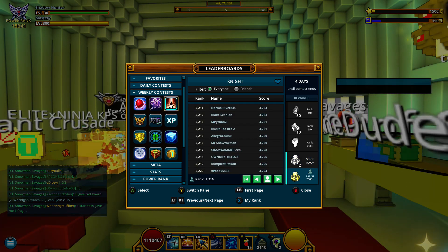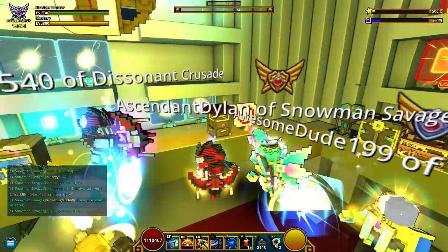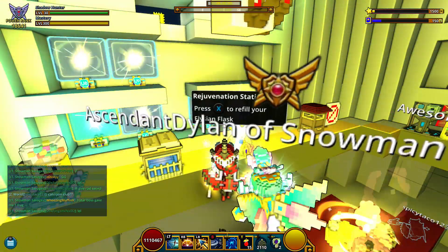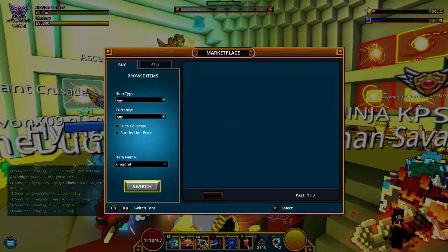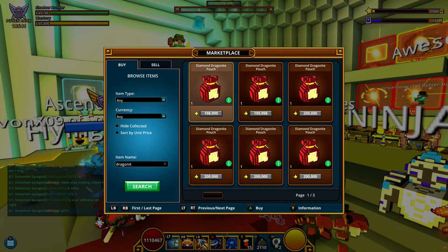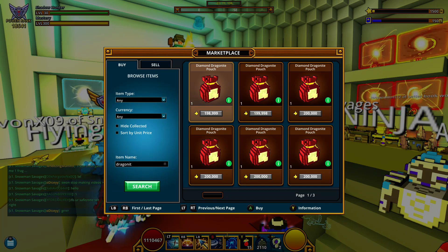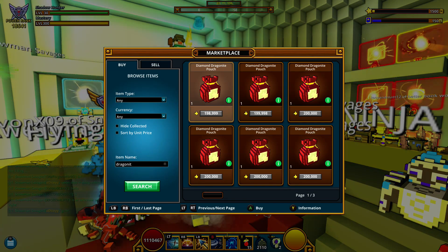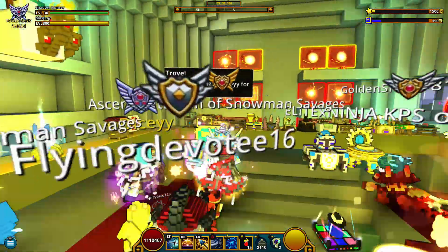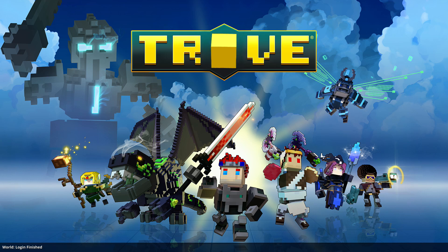I have classes I'm not going to play so I'll put lower gems on them just to have total power rank, so I can get more Diamond Dragonite per day. If you have flux, you can buy Dragonite pouches - they're going for around 198-199k right now, usually 200k. The problem is 200,000 flux only gives you 10 fragments, so about a million flux gives you just 50 fragments. I have 184 right now, and I didn't do the 500 pinatas challenge so I missed 25 Diamond Dragonite.